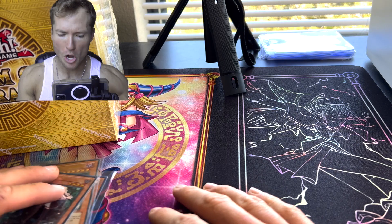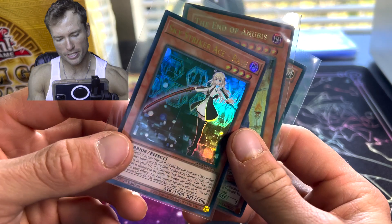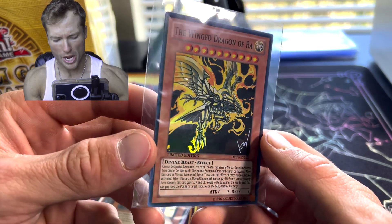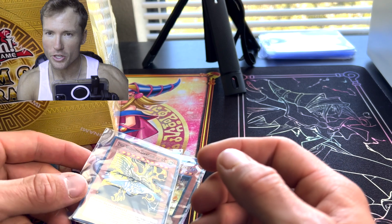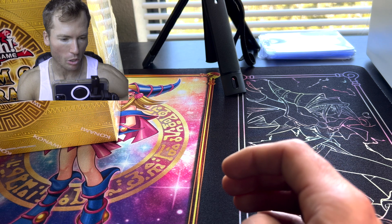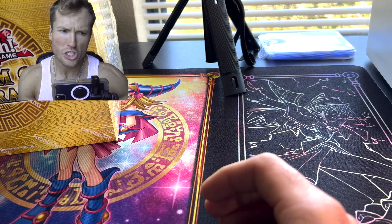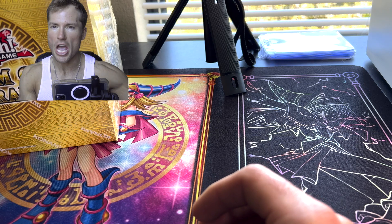Before we get into this epic opening, I'm doing a pretty cool giveaway. I have Sky Striker Ace Rey, the End of Anubis from the Lost Millennium Special Edition, and I'm giving away the Winged Dragon of Ra. All you gotta do is be subscribed, like the video, and comment your favorite card from Maximum Gold El Dorado.